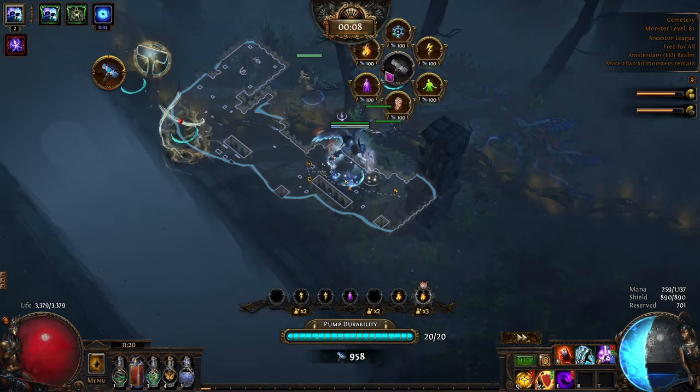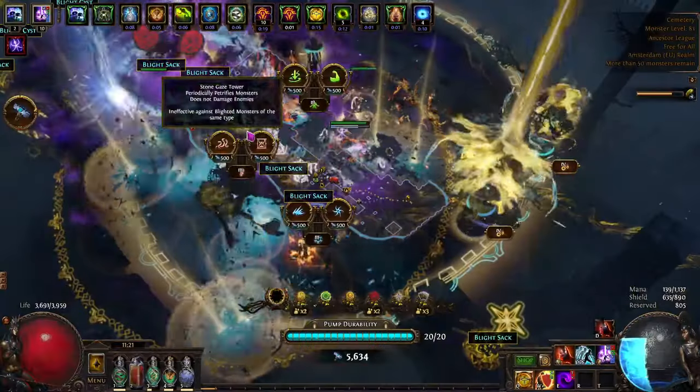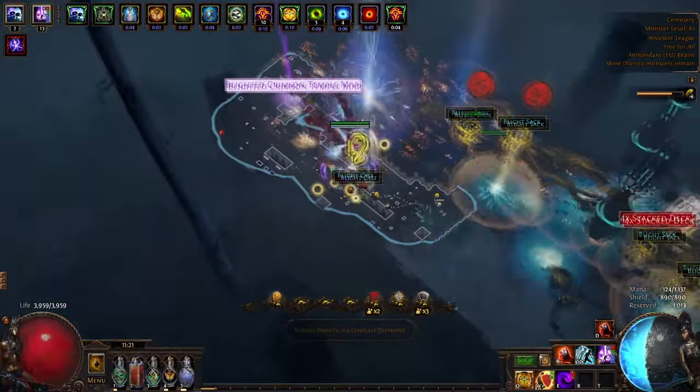Monkey places tower. Tower hits enemy. Kill all enemies. Then shwing, shwing, shwing, shwing.